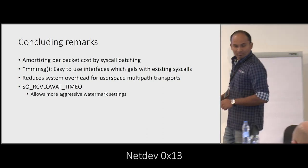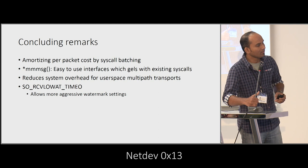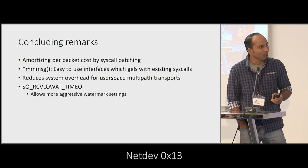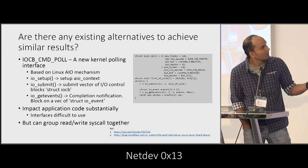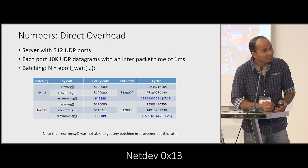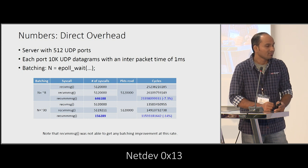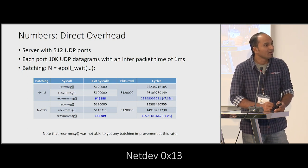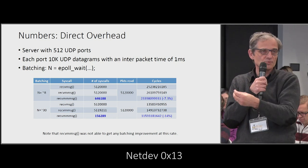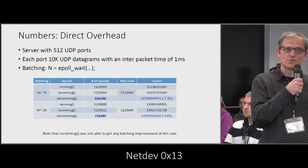Question: How many UDP sockets is a particular thread handling? In this case we are using 512 UDP sockets. Question: Why are you using so many? It's a huge memory footprint in the kernel, and having to store an SKB to many different receive queues incurs a lot of cache line misses anyway. Regardless of how fast you try to read them with a system call, the system call becomes very complex. I'm not sure that's the right approach to solve the problem.